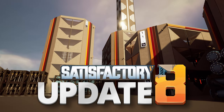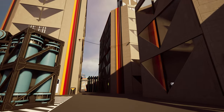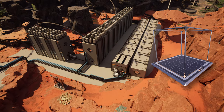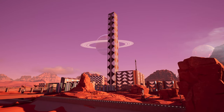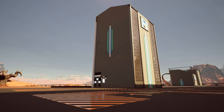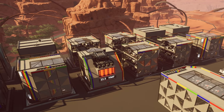When Update 8 for Satisfactory released on Experimental, I decided to make a new save and use only blueprint factories. Once I have the ability to place blueprints, everything prior to Tier 4 needs to be replaced, and everything beyond that needs to be constructed as a blueprint. No standalone machines, unless it is minor — pump or transportation.